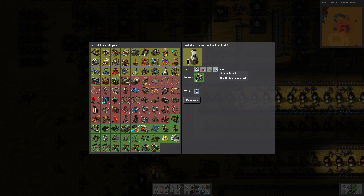Portable fusion — oh, that takes science pack 3. I don't have that yet. Maybe I should research that actually. But let's see what we can get before that — the batteries we need.